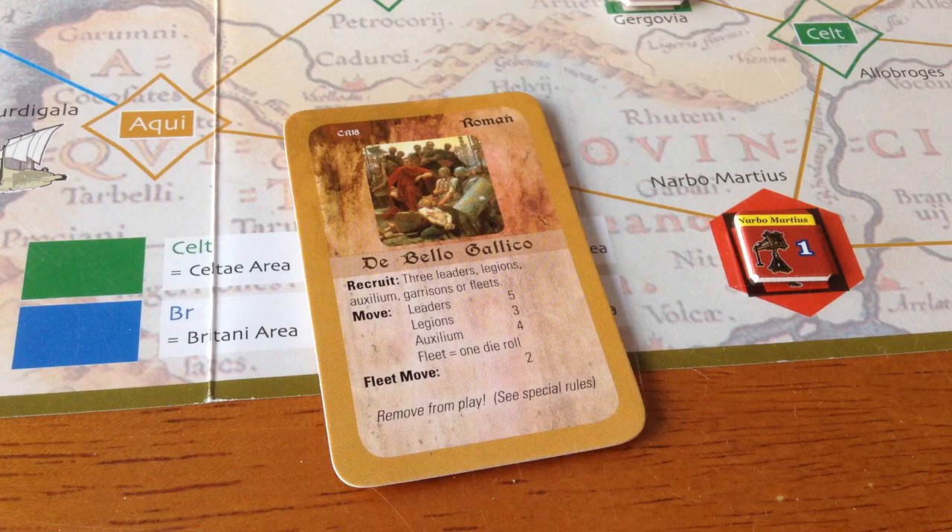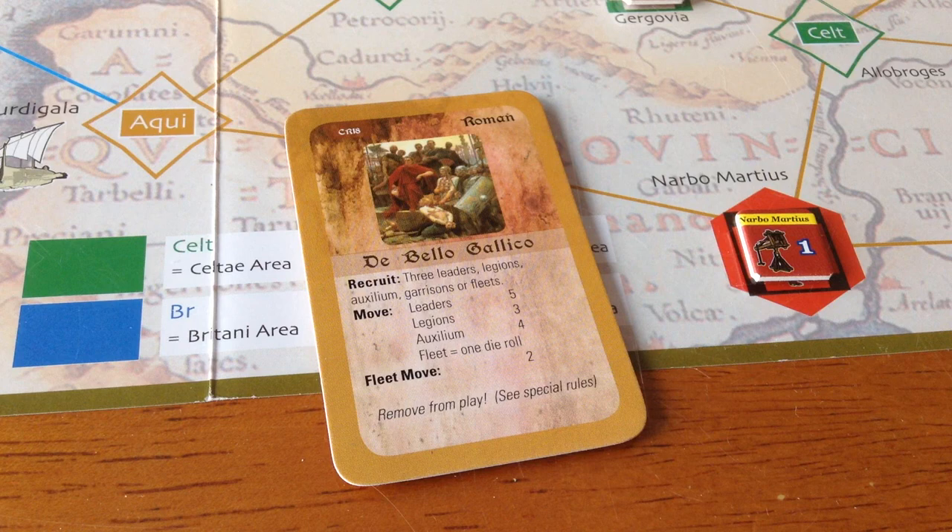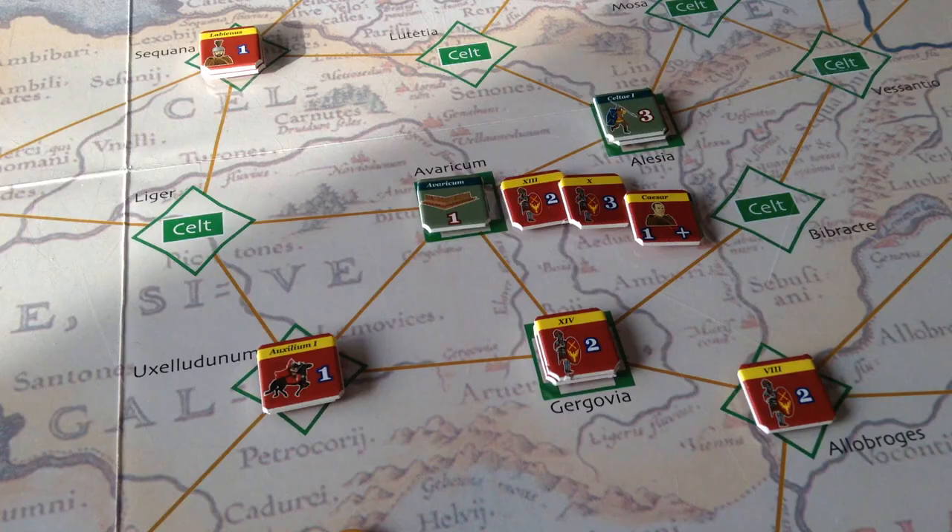The Roman luck prevails — Caesar's luck, or the will of the gods. The Romans pull the De Bello Gallico card, which is pretty nice. They can recruit three leaders, legions, auxiliaries, garrisons, or fleets. Leaders can move five, legions three, auxiliaries four. The Romans are going to be able to do a lot this turn. Let's see what they do with their move.